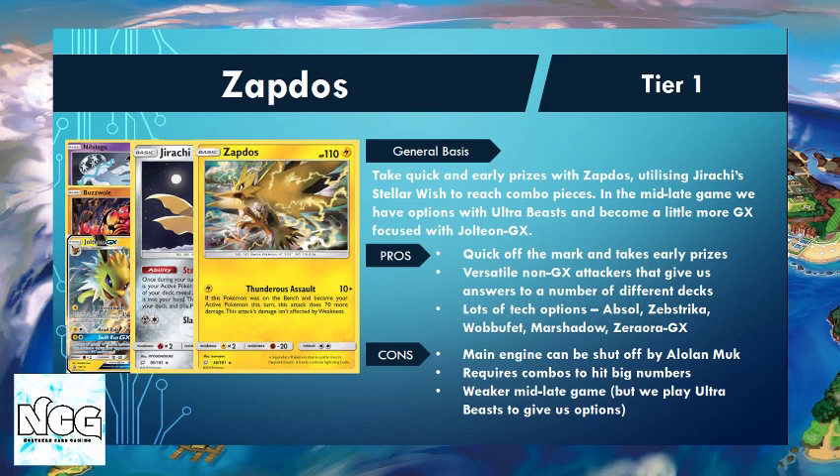The deck is also very flexible in terms of tech cards. A lot of decks are running Absol, particularly to trip up the mirror. We also have things like Zebstrika, because we want to respect the Alolan Muk in decks like Zoroark that are playing Muk — Zebstrika gives us a draw option when our Jirachis have been shut off.